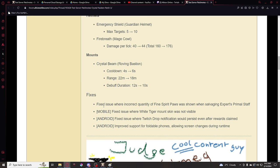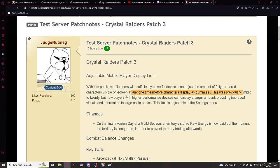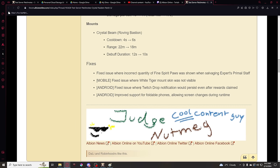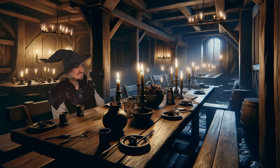And then we have some fixes. Fixed an issue where incorrect quantity of fire spirit paws was shown when salvaging expert primal staff. Fixed an issue where white tiger mount skin was not visible — mobile has a ton of problems, first we couldn't see more than 20 players, and now I hear you can't see one of the rarer skins. Fixed an issue where Twitch drop notification would persist even after rewards were claimed. And improved support for foldable phones, allowing screen changes during runtime — games have to take that into consideration nowadays.